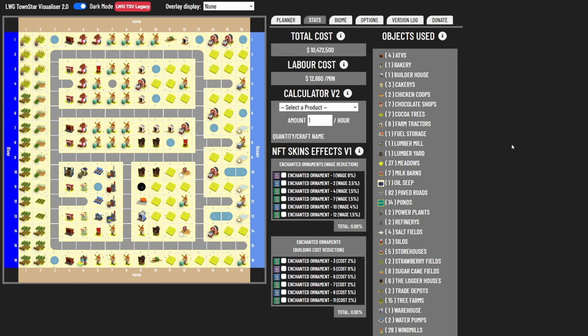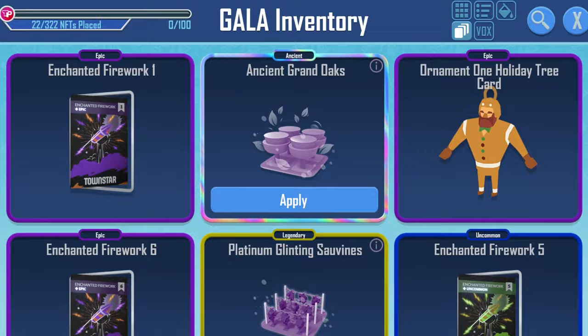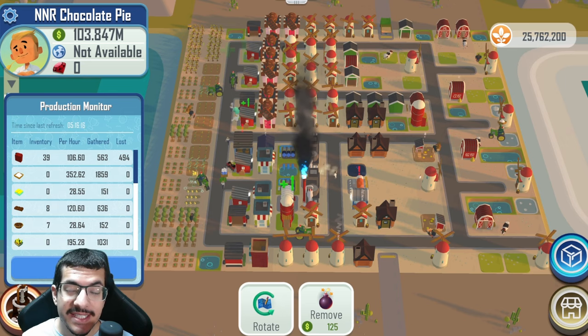On the visualizer, the total cost is about 10.5 million cash and wages are 12,660 per minute, though wages won't be an issue once the design is finished. A file for this design can be found in the Discord server, with an invite link in the video description. No NFTs are required, but NFTs like the wheat stand can increase egg and milk production, which would further increase chocolate pie output.